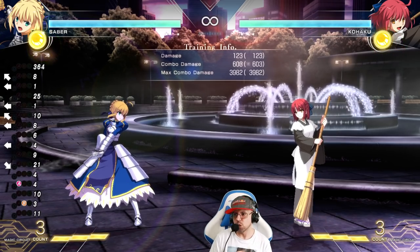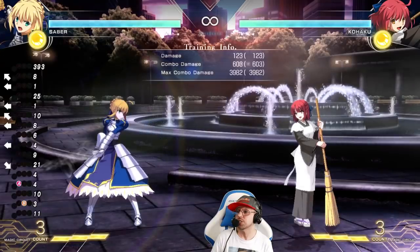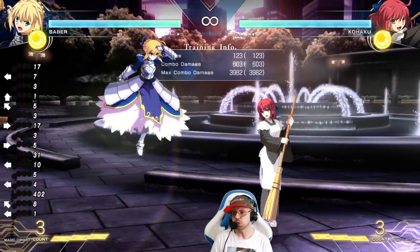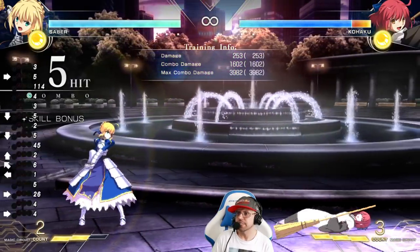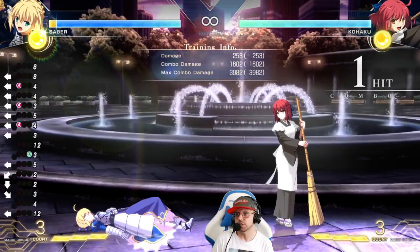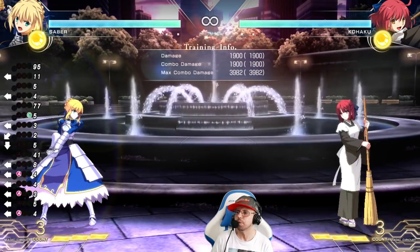Now let's talk about combos you can do from the records, because people are not utilizing these a lot yet and there's actually some good combos you can do from this. I gotta teach you about this move — the down-down heavy. It's less damage than the 214 heavy, which is a common combo tool, no question about that.